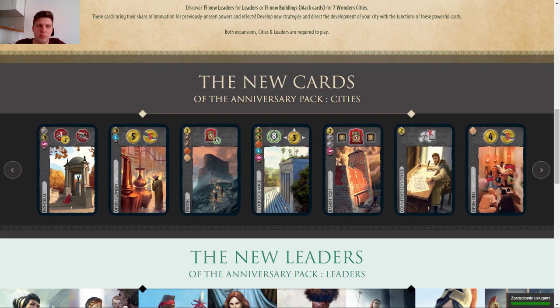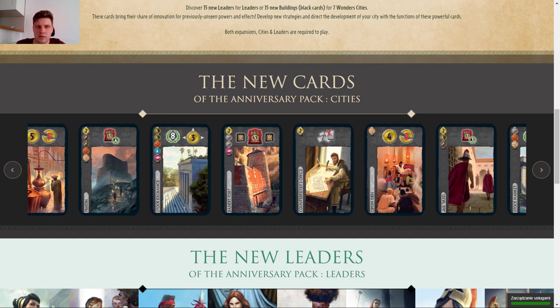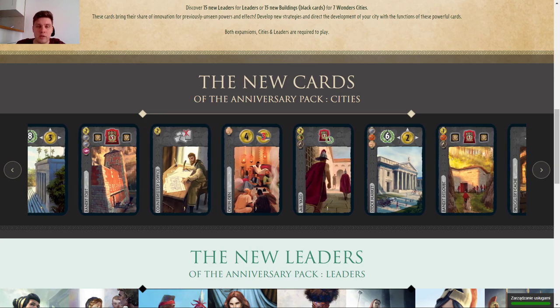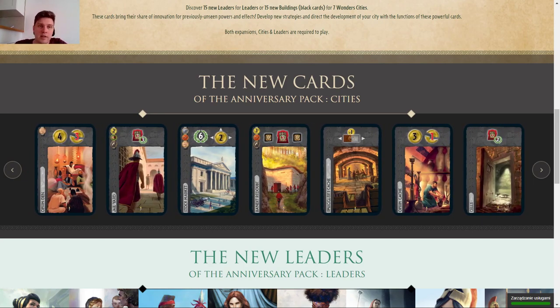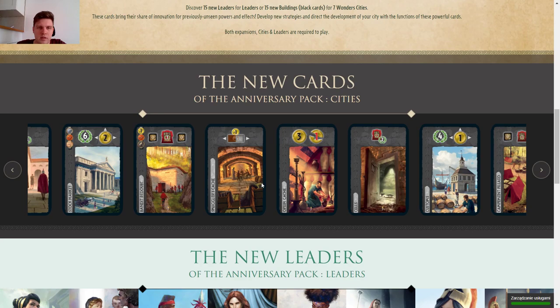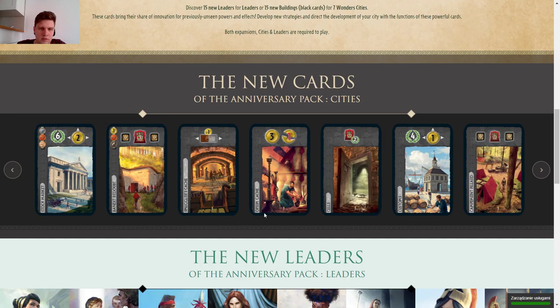Hey guys, welcome again. This time we'll be looking at small expansions — I call them booster expansions because they are in the boosters. In this video we'll take a look at Cities, then we'll take a look at Leaders. These are the packs presented for the seven-year anniversary of Seven Wonders — pretty cool, seven years, seven wonders. They all have a small seven at the bottom.